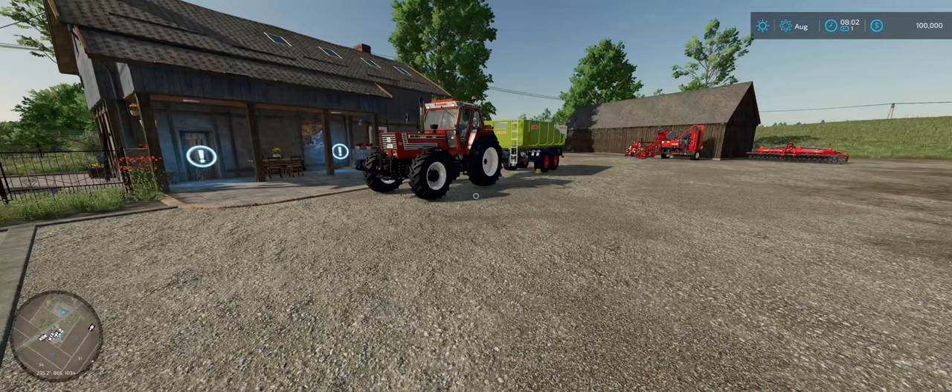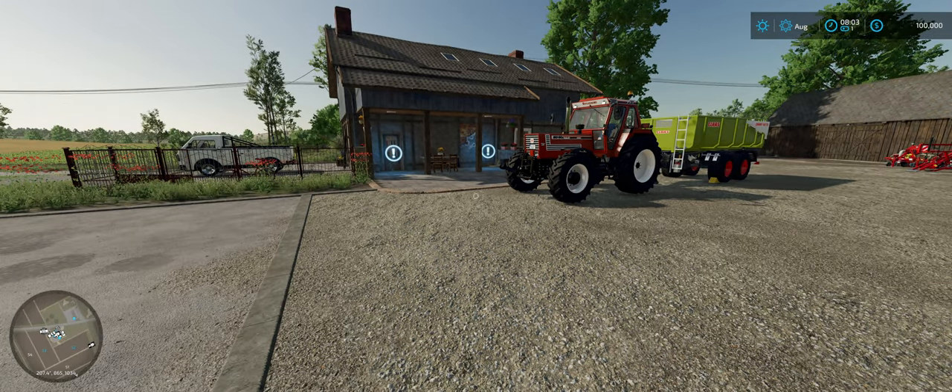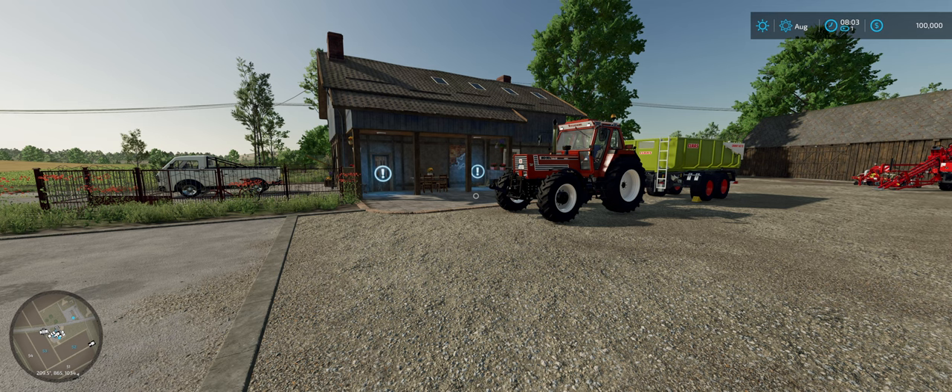Most of the map makers that make mod maps for Giants or for this game don't give you everything you need, but they'll give you a nice selection of equipment. The same is true for Giants. We are currently on a default map right now. This is called Zalonka — I never pronounce it right. This is the new map that comes with the premium edition. Giants has, I think, five maps.